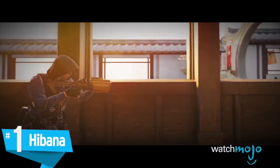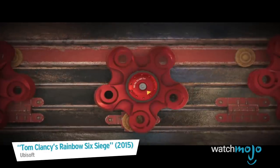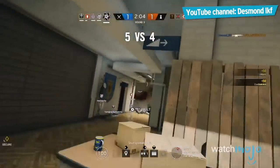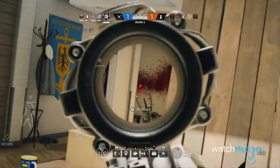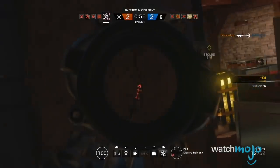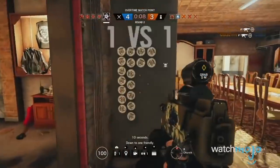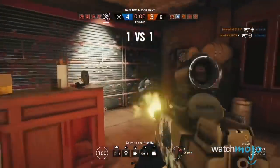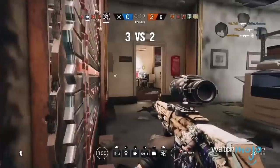Number 1, Hibana. Hibana will take some getting used to, but once mastered, she's a devastating operator to go up against. She's a three-speed operator with weapons that seriously pack a punch and are scarily accurate. Her launcher fires pellets that can destroy walls, and while the area of effect isn't quite as big as Thermite's, her smaller entry points allow enough space to get some clean shots in. When you're blowing holes in three reinforced walls while breaking in from somewhere else, the enemy will probably be dead before they figure out what's going on.